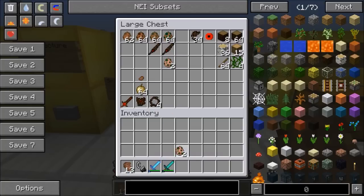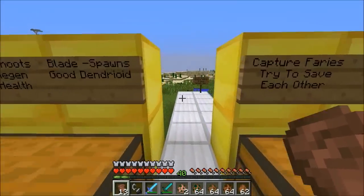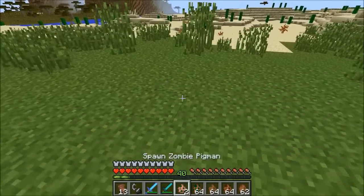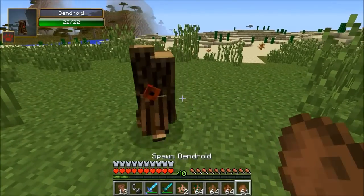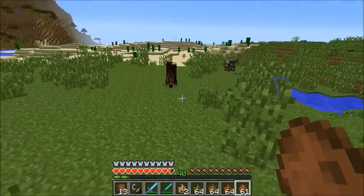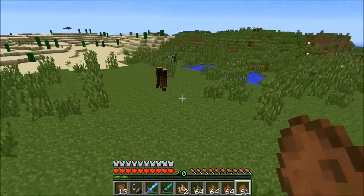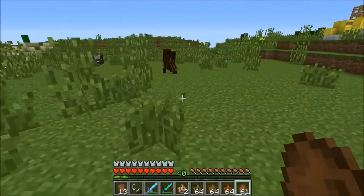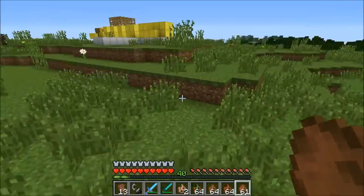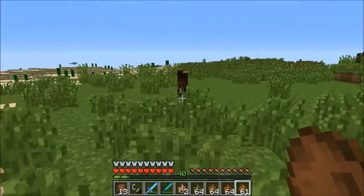We'll grab some items and test them out. There's so much stuff in this mod - it is jam-packed full of awesome content. Starting with the Dendroid: it's like a little tree, not very strong. It actually throws sticks at you - why would you do that? That's part of your body. But one cool thing: if they land on the ground, you can actually pick these up. So if you need sticks, this dude is amazing - he has so many sticks, it's like an infinite amount.